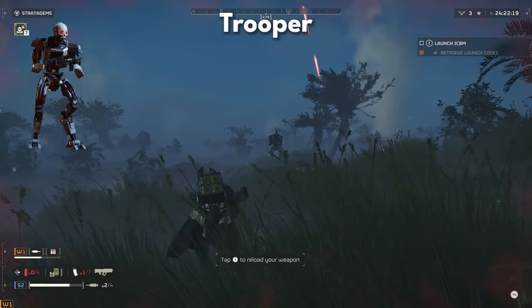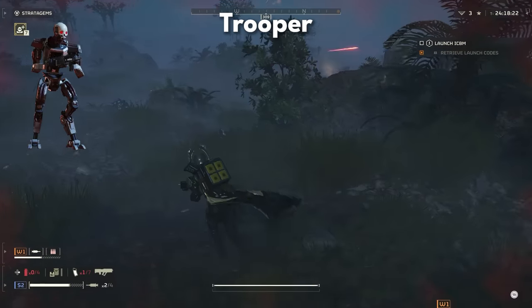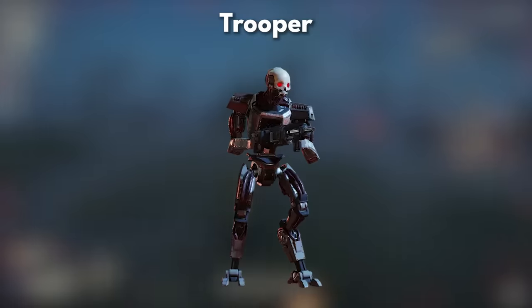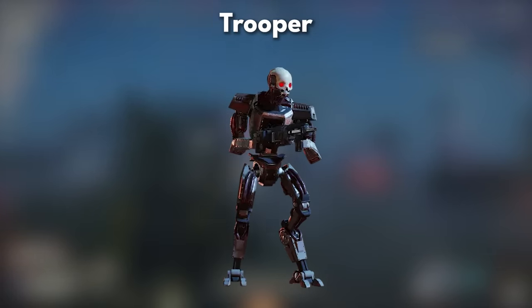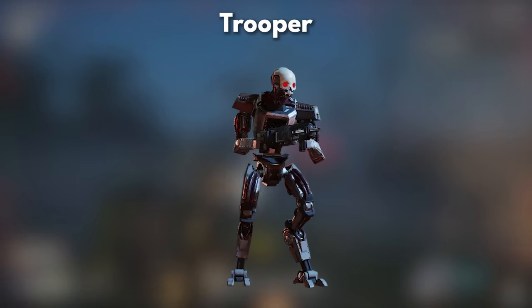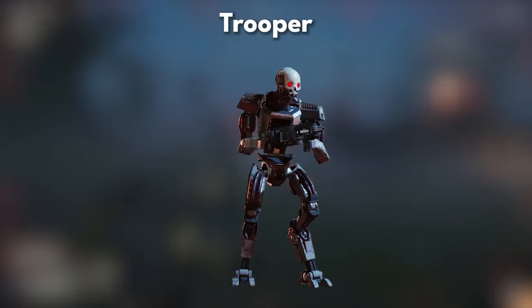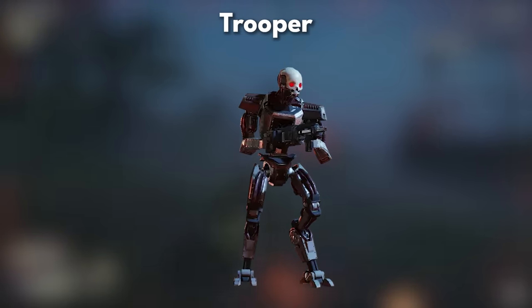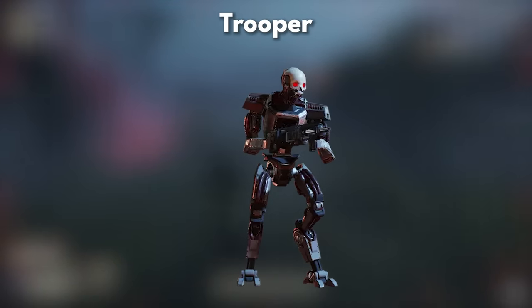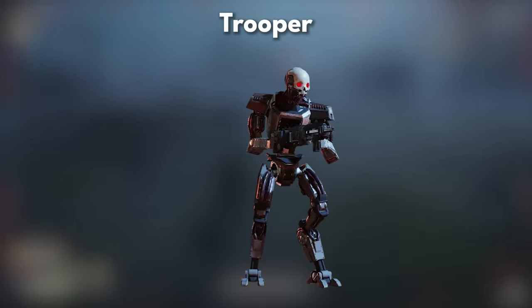Troopers serve as the foot soldiers of this robotic army — simplistic yet deadly, armed to the teeth with machine guns or rocket launchers. Their design philosophy emphasizes firepower over finesse, making them the cannon fodder of the Automaton forces. You can compare Troopers to the grunts from Halo or the dregs from Destiny: the lowest-ranking enemy thrown out to cause as much havoc as they can. They might not be the most powerful, but in groups they can become an issue.